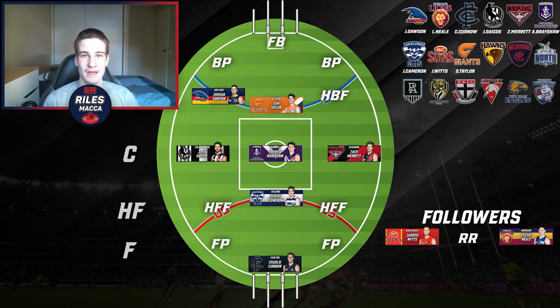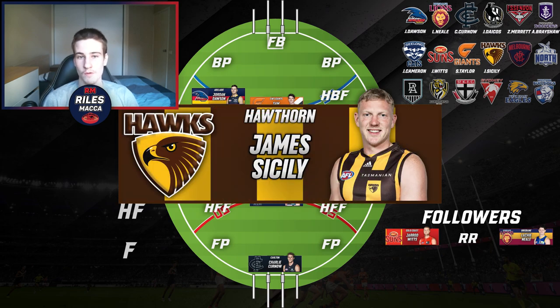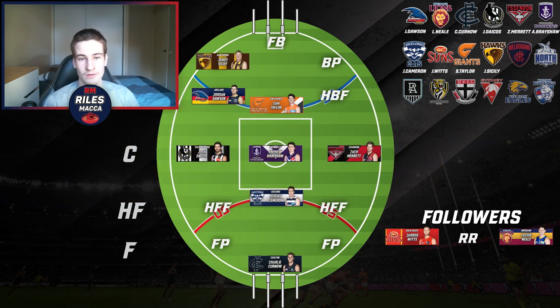For Hawthorn, I've gone for a player very unlucky not to be in the All-Australian side — James Sicily. I'll be putting him in the back pocket. It still baffles me how this guy didn't make the All-Australian side. He did everything right, ranked number one as a key back according to Champion Data. He can play tall or small, is a very versatile defender, and reads the ball exceptionally well.